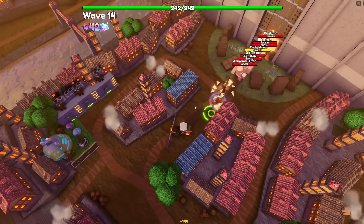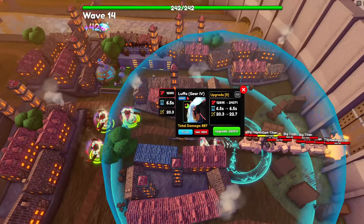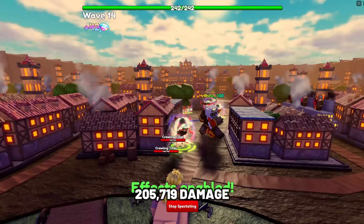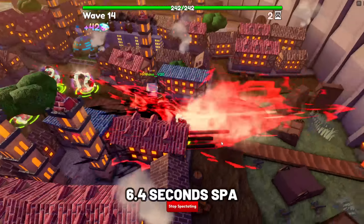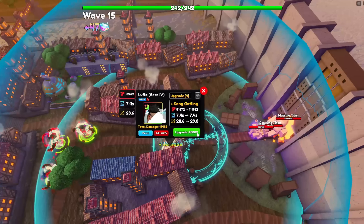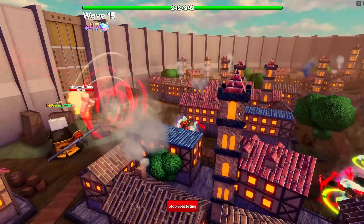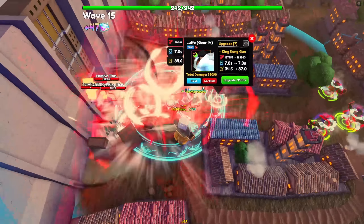The next unit is Luffy Gear 4. Luffy is one of the best ground units, especially since he is cheap to max upgrade, and at later upgrades he will be able to hit both air and ground enemies. His stats at max upgrade and max level are 205,719 damage with a SPA at 6.4 seconds, making his damage per second at 32,143.59, which is incredibly overpowered. You can place four Luffy Gear 4 units.